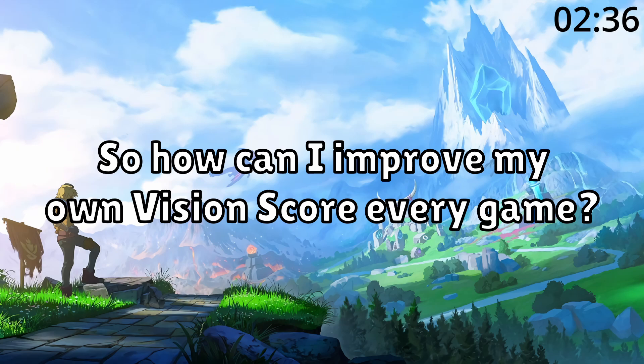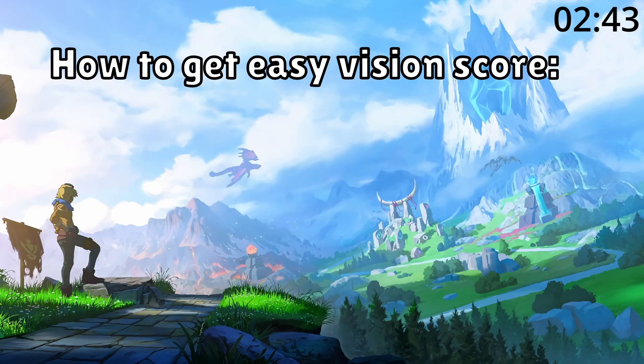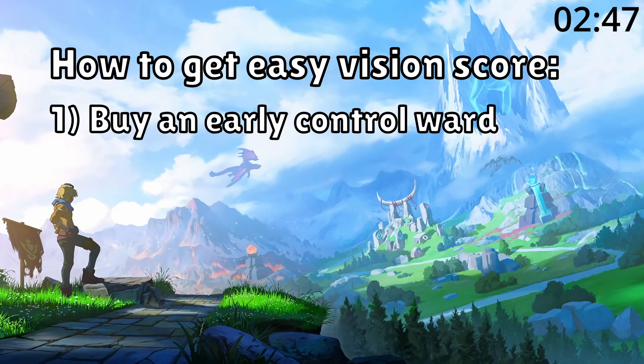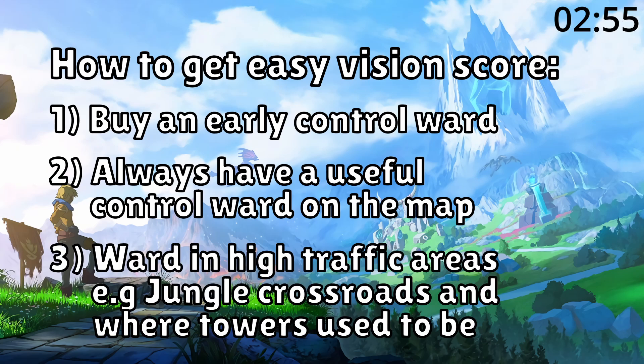So how can you improve your own vision score every game? Check out my video on warding — it goes over a lot of the basics of what every laner should be doing at all points in the game. But essentially, make sure to be buying an early control ward for your jungle entrance, and then if this gets killed or becomes obsolete, place down a new one. Each champion can only have one out at a time, so you want to make sure to get this value. Otherwise, make sure you're warding in high traffic areas where multiple enemies will be passing over often. Do all this to see a huge improvement quickly.